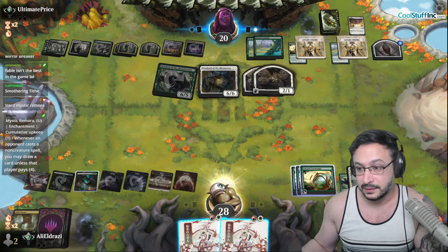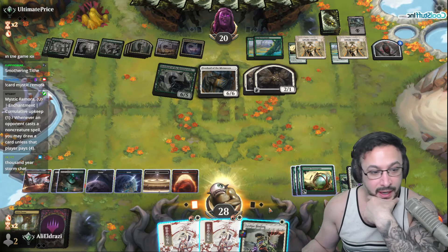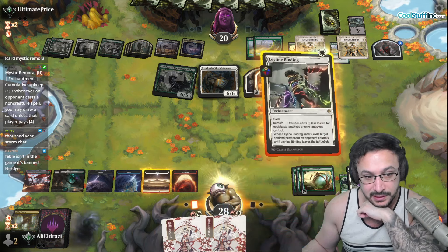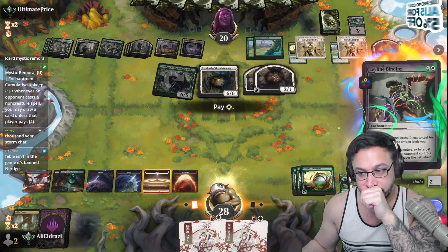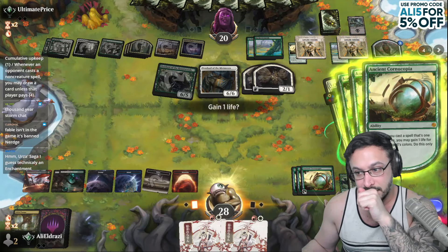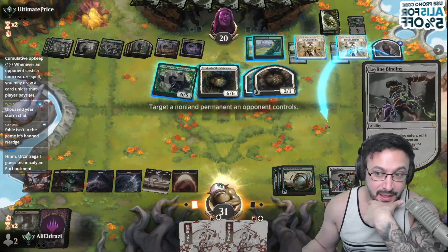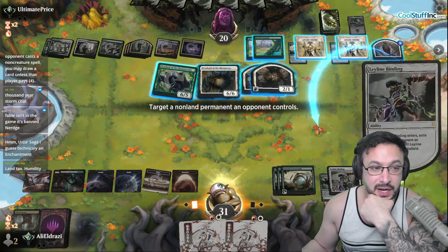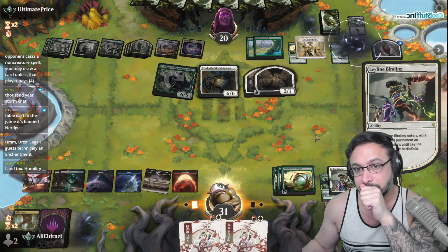This card's pretty good though — that one's pretty nutty. Thousand Year Storm also not a contender for best in the game. Urge of Saga is up there — it's an enchantment. Urge of Saga is probably top 5 best enchantments in the game.